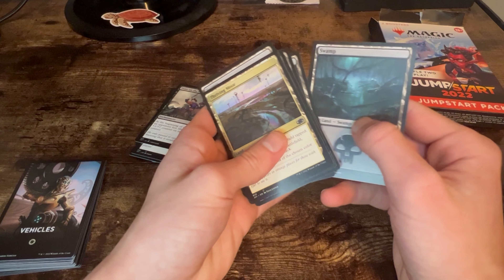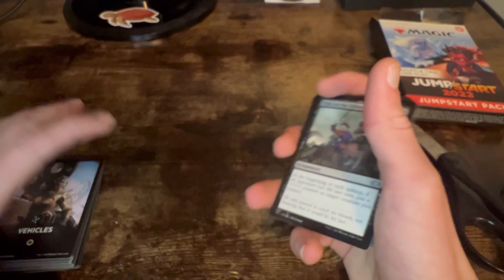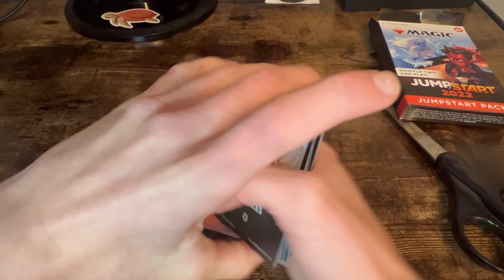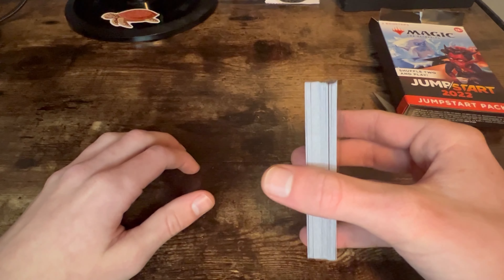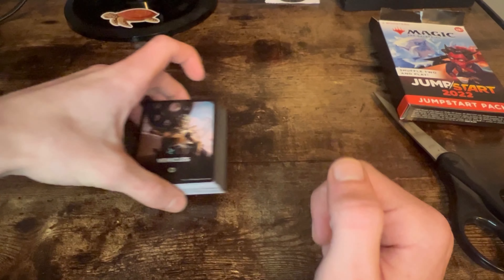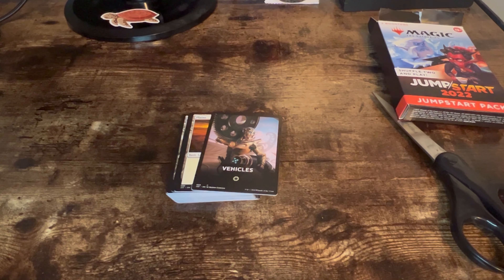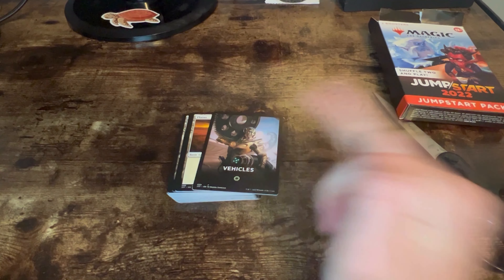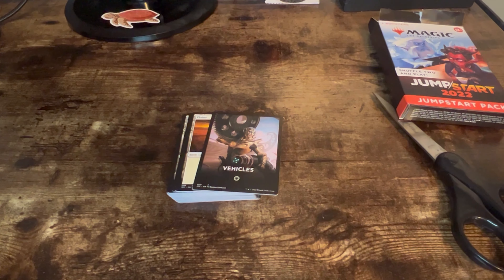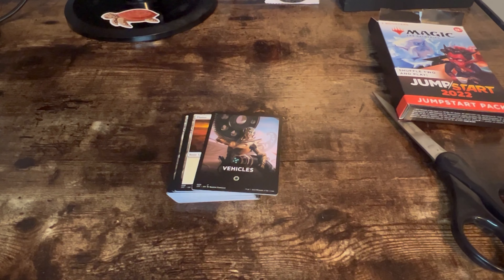We've got Thriving Moor as the non-basic land, then all of our basics. Once we combine this pack with our vehicles pack, we have a deck — I believe these are 40 cards. I'm super stoked to play with these. Tell me if you want to see gameplay, and I'll also be dropping a review after I've played with different deck varieties and share my thoughts on whether it's worth it. Please like and subscribe and I'll see you in the next one.